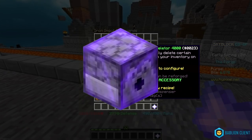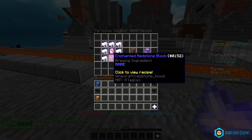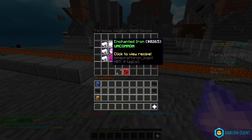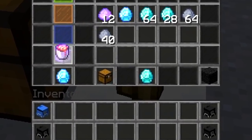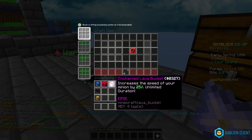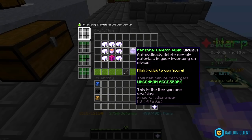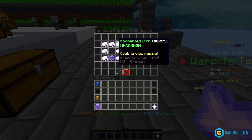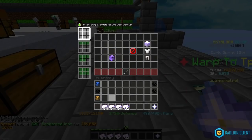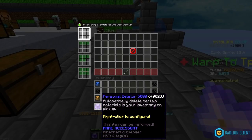I'll come back to this in about 12 hours. Next we got the personal deleter — one of the newest accessories in the game. It's kind of cheap apart from the enchanted lava bucket needed to craft it. I already have an enchanted redstone block so I just need to get an enchanted lava bucket and a bunch of enchanted iron. There is my enchanted redstone block, there is the enchanted lava bucket, and finally I just need 112 enchanted iron. Now I can craft the first tier. You can toggle it off — that's pretty cool. Second tier is also pretty cheap so I'll make it too; I just need 224 enchanted iron. I'm gonna stop here for now because I still have other accessories to buy.